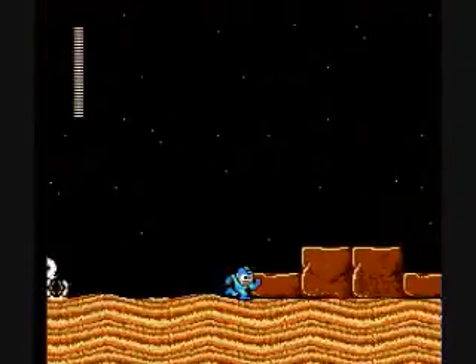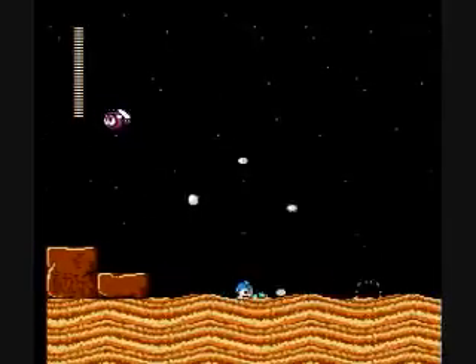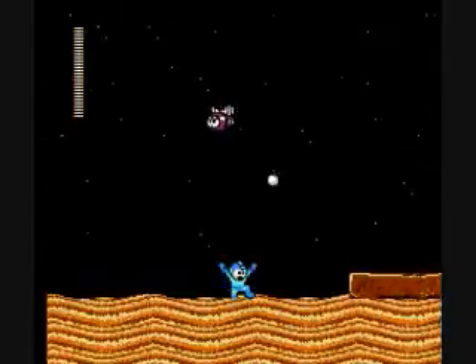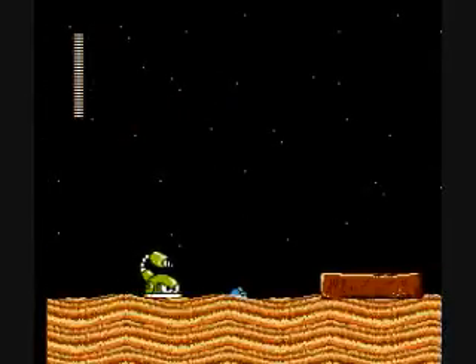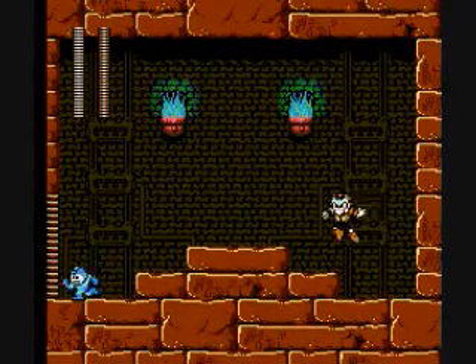So here we have desert flies and sand scorpions. The desert flies like to pollute the atmosphere with all their shots. Against all odds, you kind of want them to be close to you and using charged shots.